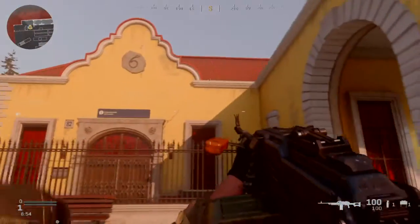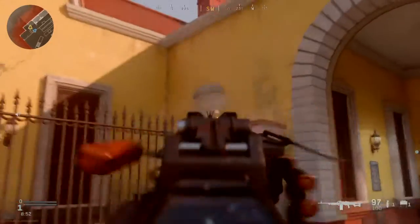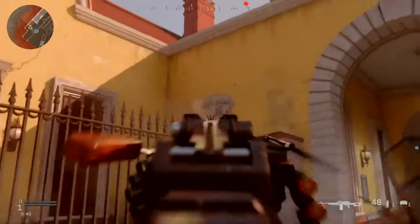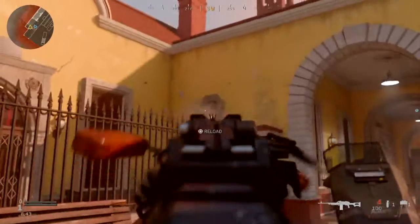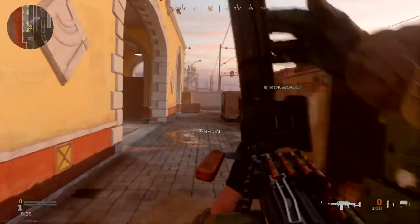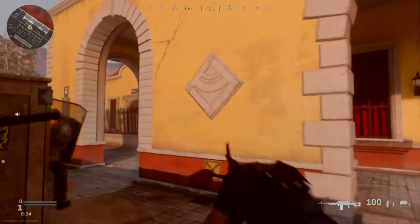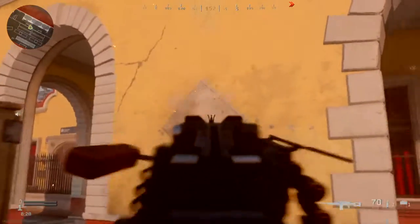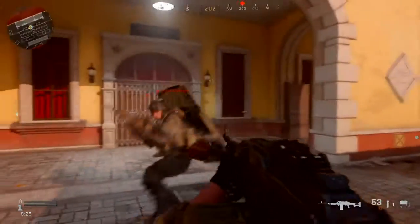Over here we have number six. Then we're gonna break this one. We got number three now. And then over here we're gonna break this one and the other one, where it's going to reveal a panel. We got another number over here, and then we gotta do this one.